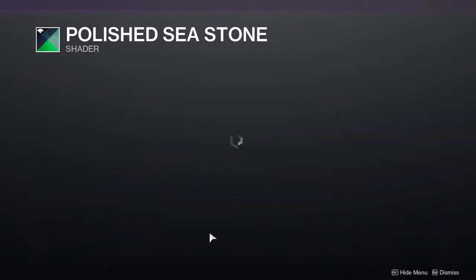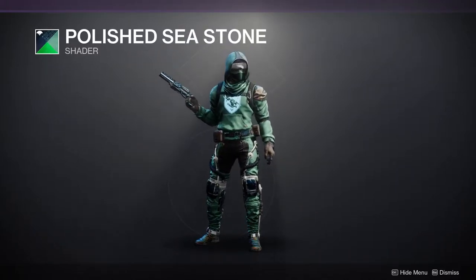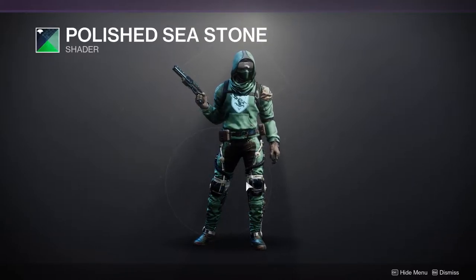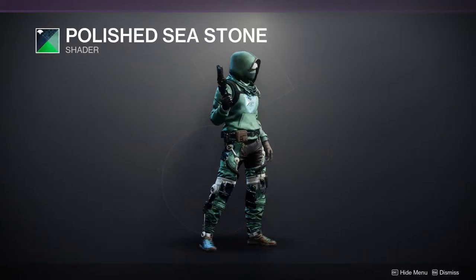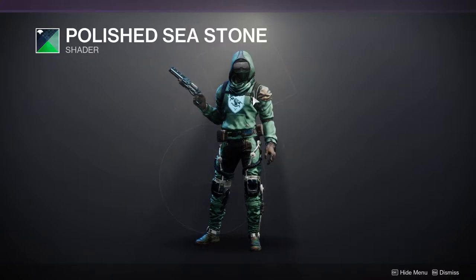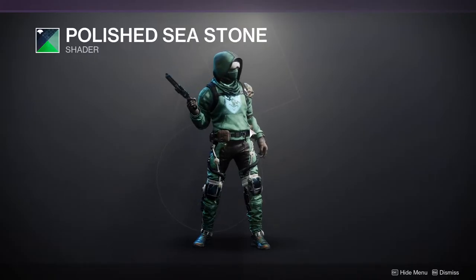The first thing we're going to be looking at is the Polished Seastone. This is a pretty cool shader. I am kind of interested in it because I could switch out the shader for the pants for something dark, so it can look like I'm wearing black pants, then switch out the shader for the cloak, and maybe for the helmet too, so it can look like I'm wearing different pieces. Pretty cool shader.